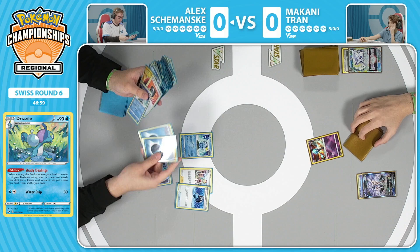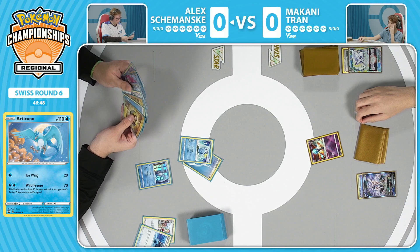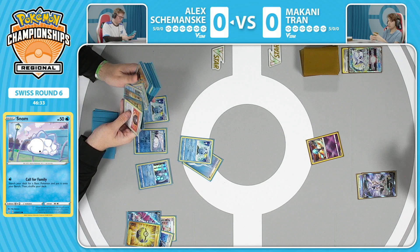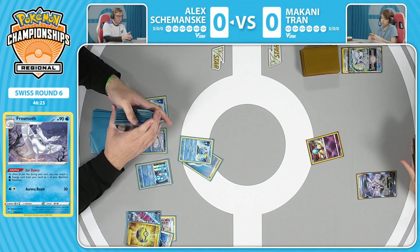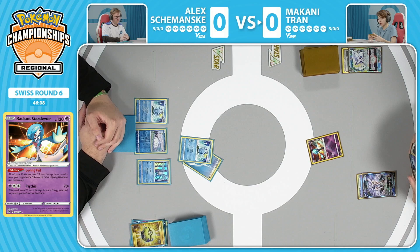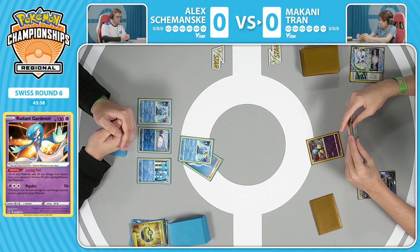This Articuno is going to be what is searched out here, along with a Capacious Bucket - a very popular pick that goes straight back for two Water Energy. One gets attached to that Sobble. Snom also hits the bench - a very important card for the deck. Snom evolves into Frostmoth, generally your way to get energy acceleration, attaching as many basic Water Energy to your benched Pokemon as you like. Keep Calling finds just the one Sobble - two Sobbles in prizes limits the search. But one Sobble is better than zero. Energy is already on that Sobble, so there is that pivot for Alex Szymanski.